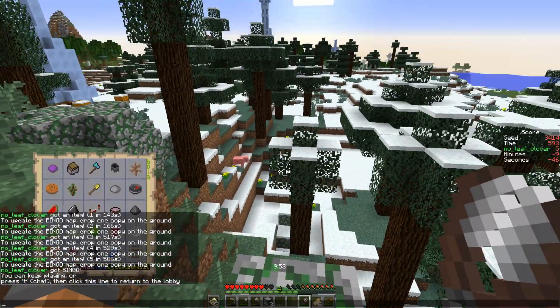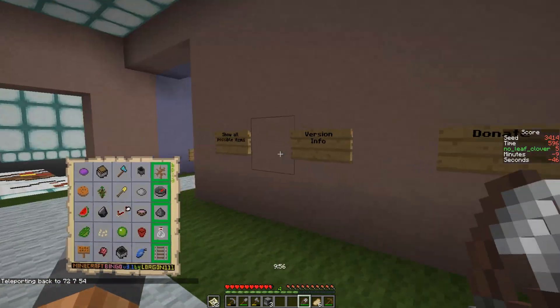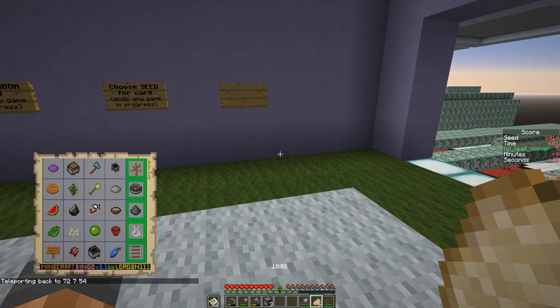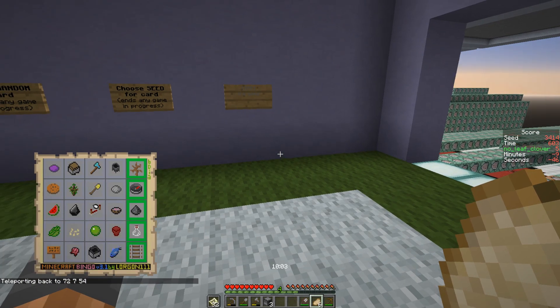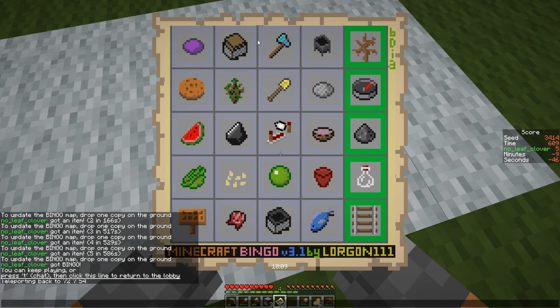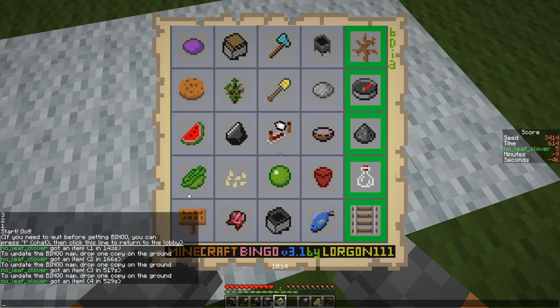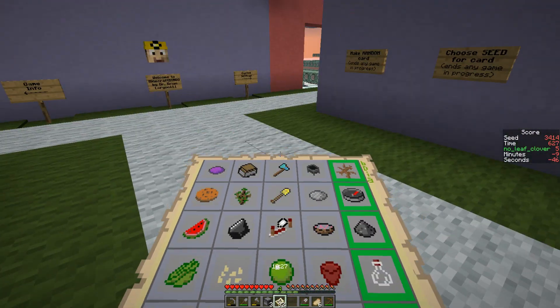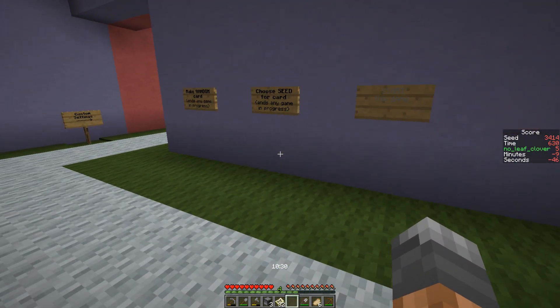It's a decent run anyway. Sniper bingo even — didn't get anything I didn't need. Maybe it would have been smart to go for the spider and try to go for this or even that. I feel like this would have been better probably, but I would have still had to go down pretty far to get the iron. No surface iron close to the surface was really bad in this run.